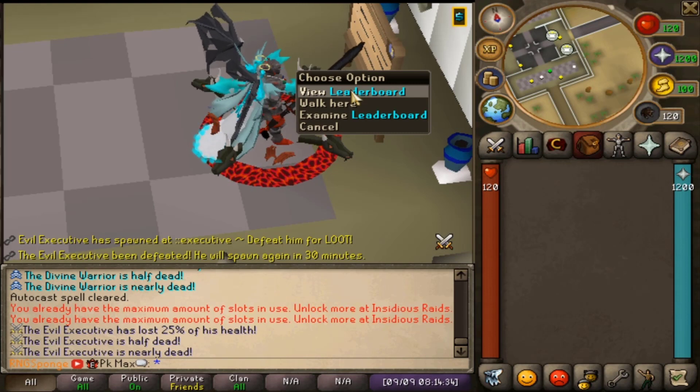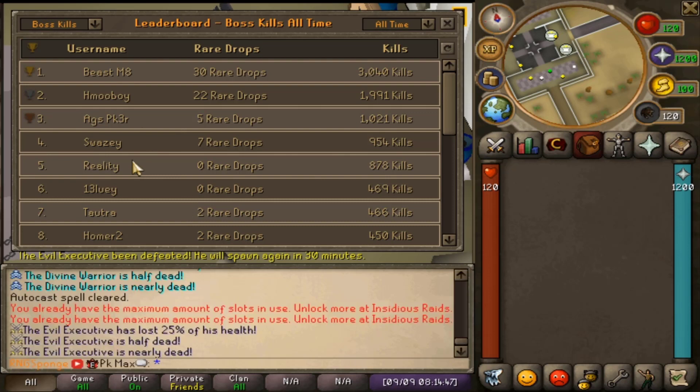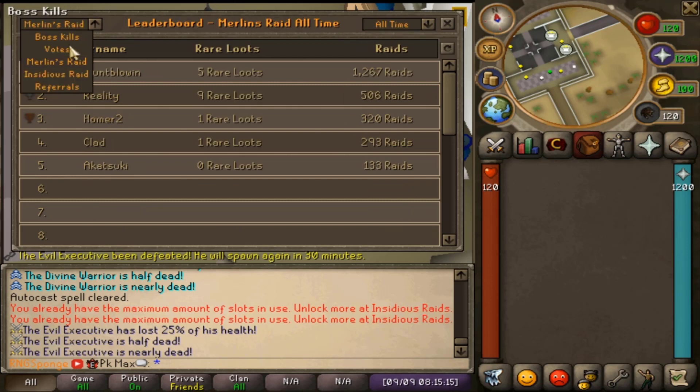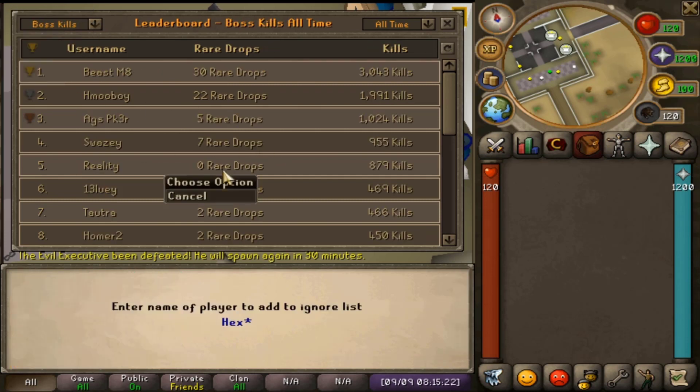The next thing I want to mention is the leaderboard. If you teleport to home and go east, you can see the leaderboard which tracks boss kills, rare drop competitions, votes, referrals, and more. For example, Mr. Beast M8 got 30 rare drops — pretty dope. You can filter by all-time, daily, or weekly for boss kills, votes, Merlin's rates, Insidious rates, and raffle codes.